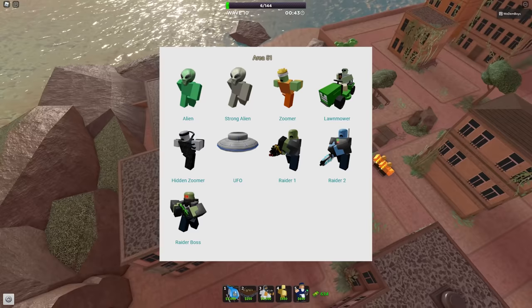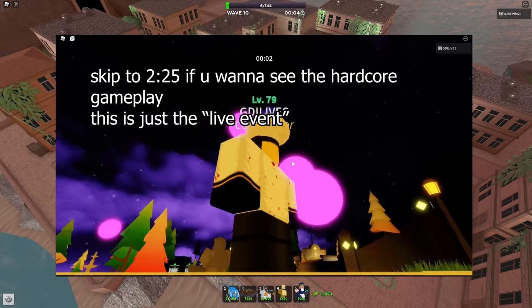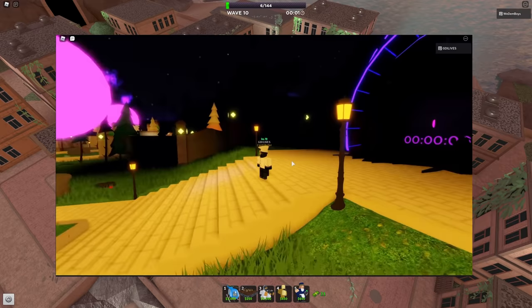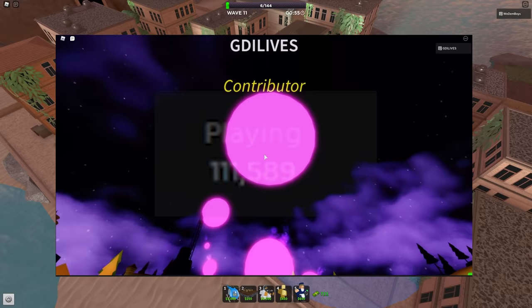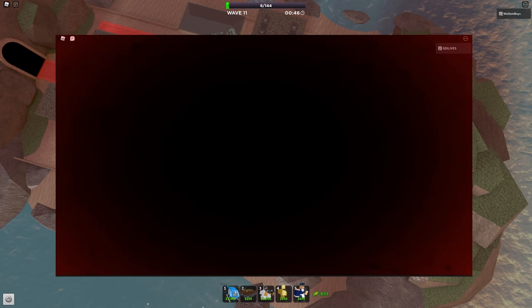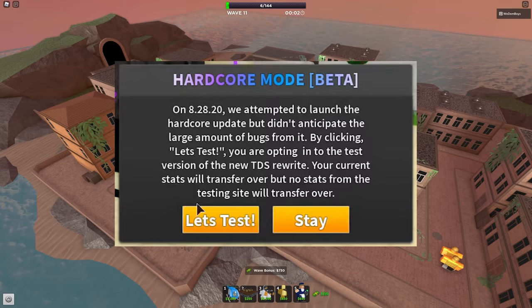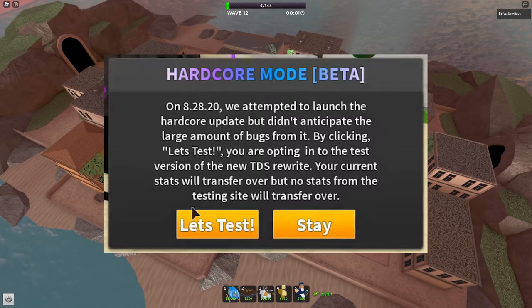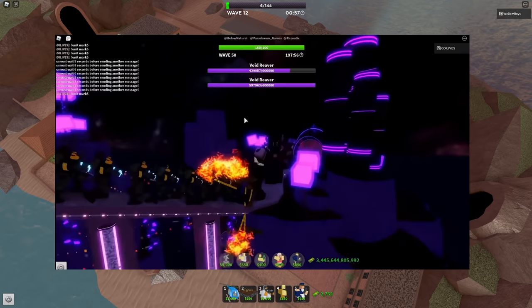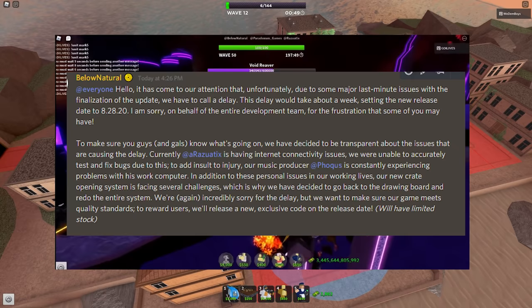The Hardcore update was one of the biggest flops Tower Defense Simulator has seen. It got positive reception at first — hype was massive, reaching an all-time player count of over 100,000 players at once — but it quickly fell due to Roblox server problems such as not teleporting or just a black screen. The game mode was in beta so no data would be saved, it wasn't balanced, and there were still bugs. This was even after the update had been pushed back and delayed.